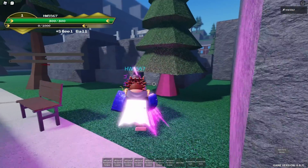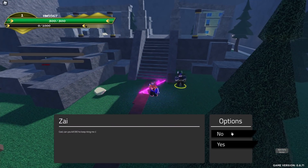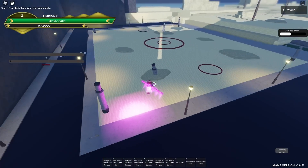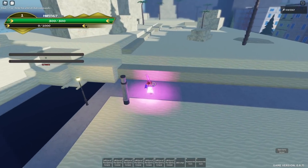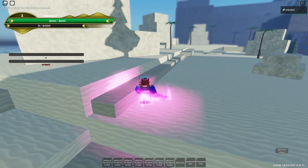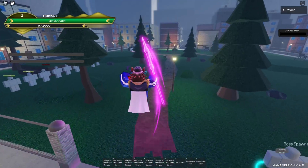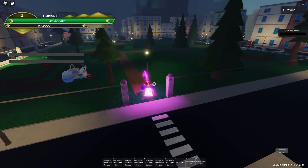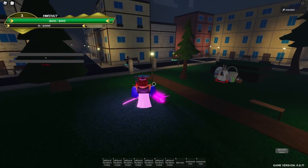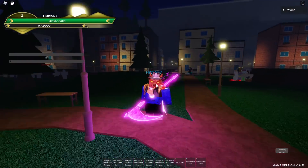Let's explore the map real quick. This is where Dio spawns. This is the 1v1 arena — that's pretty cool. And this is the sand area where Johnny spawns. The map is pretty cool; it's nothing too special, but it's not too big and not too small — it's like the perfect size.